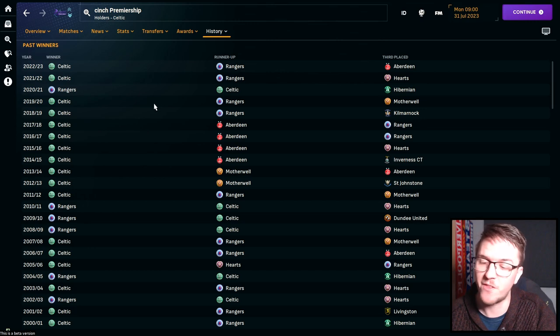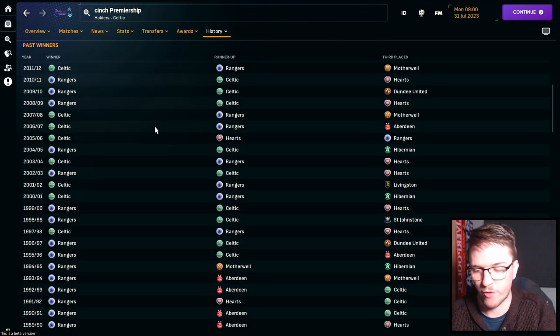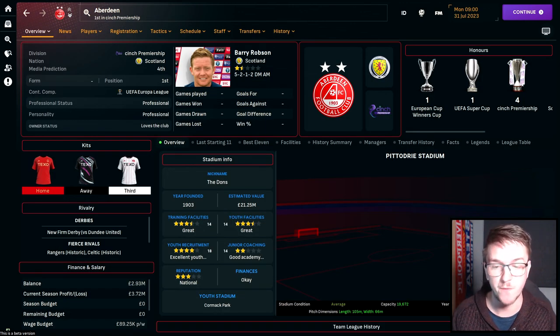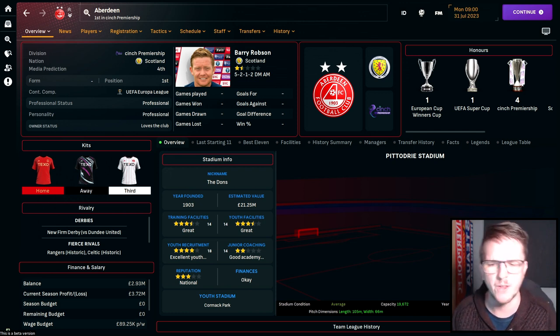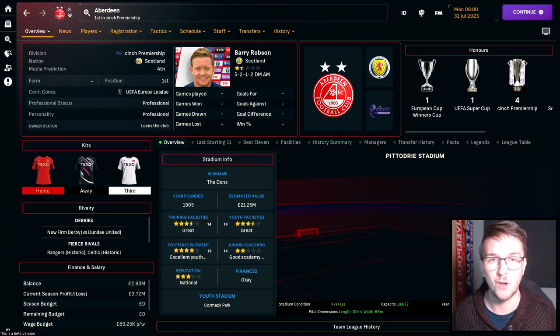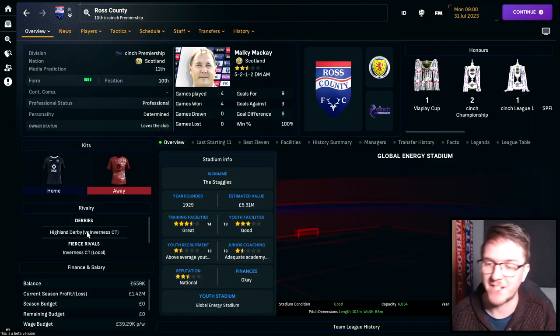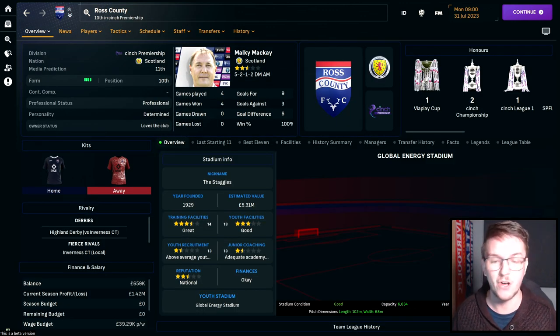Number sixteen: toppling the Old Firm. 1985 was the last time a club other than Celtic or Rangers won the Scottish top flight — Aberdeen under Alex Ferguson. As that 40th anniversary approaches, can you finally topple the Old Firm and win the SPL? Aberdeen are generally considered third best in Scotland but are predicted to finish fourth. You could take charge of Hearts or Hibernian to bring the title to Edinburgh, or even take it all the way to the Highlands with Ross County.